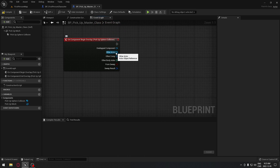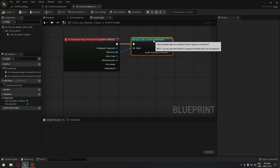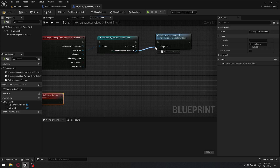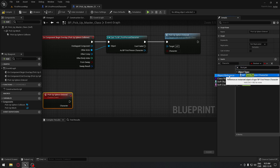The first thing we're gonna verify is which character is walking over that sphere collision - in our case it's the first person character. So we're gonna cast to the first person character. We're gonna create a custom event right here and call it 'PickupSphereEntered'. We're gonna click on that event, add an input, rename it 'Character', and search for our first person character object reference.